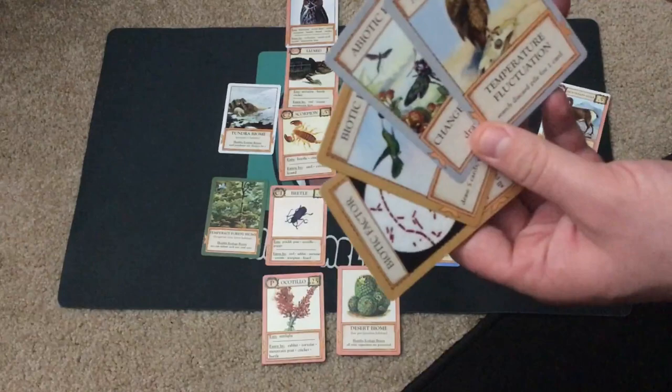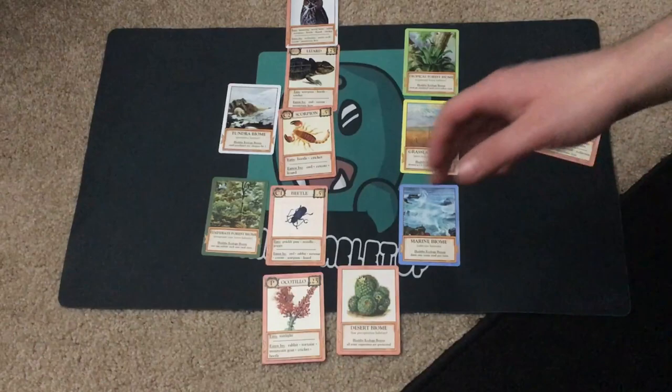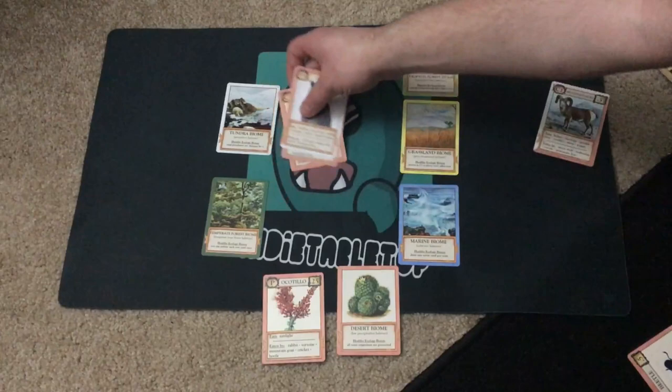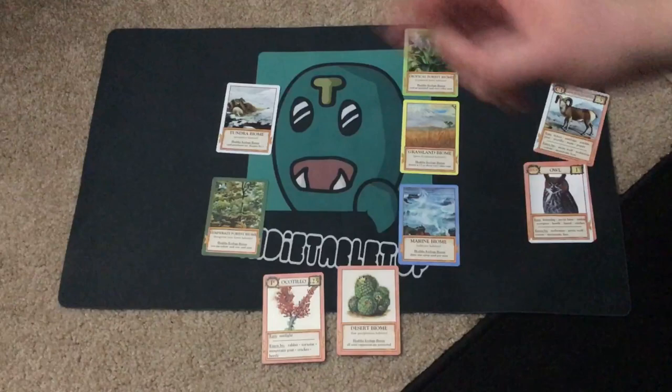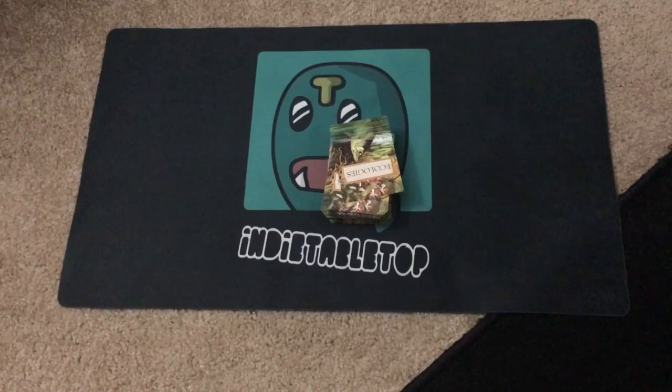Protected from what? Abiotic factors played by opponents. These include things like searching discard piles, drawing cards, forcing all players to discard, or even destroying an entire biome or a single card. If an opponent destroys your beetle, everything above it is destroyed too. But you can place as many producers as you'd like and build multiple separate webs.